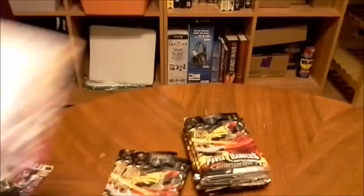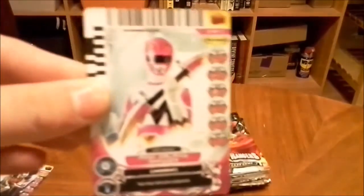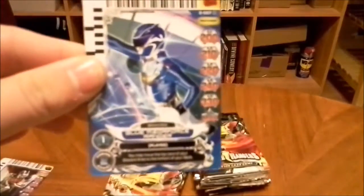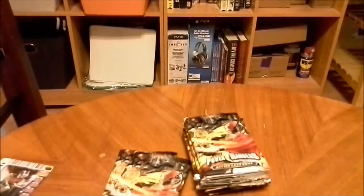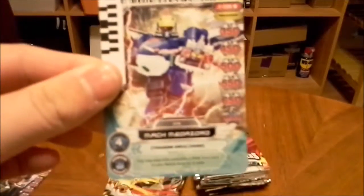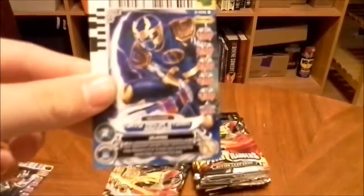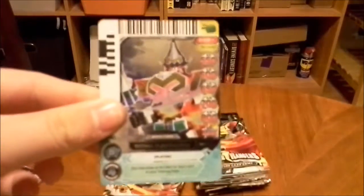I have Pink Megaforce Ranger, 1 cost, 2 assist. Pink Space Ranger, 1 cost, 2 assist. Green Lightspeed, 0 cost, 1 assist. Pink Galaxy, 0 cost, 1 assist. Blue Megaforce, 1 cost, 2 assist. Blue Megaforce, 1 cost, 2 assist. Pink Megaforce, 0 cost, 1 assist. Mach Megazord, 4 cost, 3 assist. Phoenix Zord, 2 cost, 2 assist. Navy Ninja Storm Ranger, 2 cost, 2 assist — he looks pretty cool too. Last is the Titan Megazord, 5 cost, 4 assist.